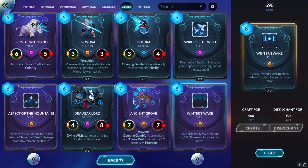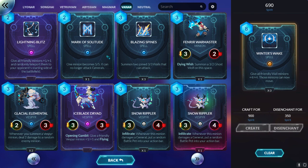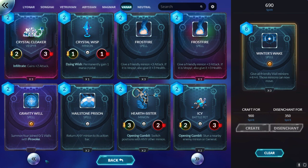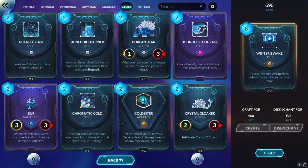It kind of works because having all these transformation effects in the same deck means you can kill any high-priority target you face with them if you're not using them on the walls themselves. Having wall cards also allows you to control the field and gives you extra time to survive — for example, Blazing Spines, Gravity Well with four Provoke minions, Bone Chill Barrier — and I think those are all the types of walls that can be summoned by Embla. I really like the potential of this new deck.